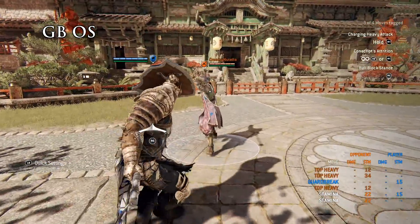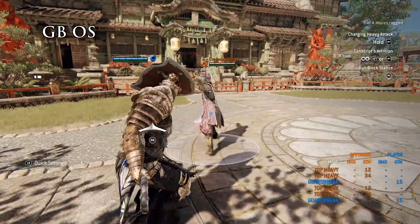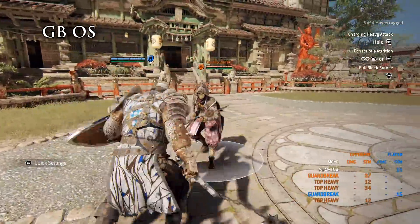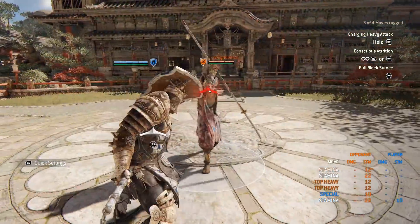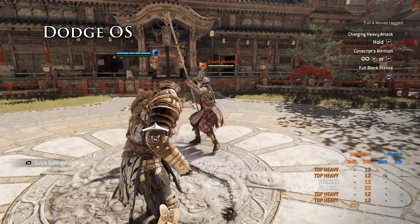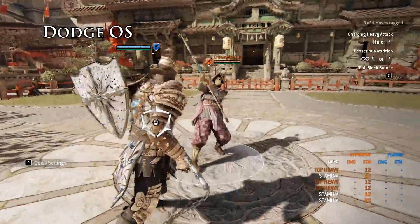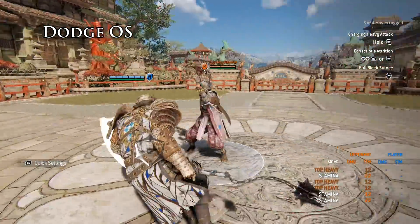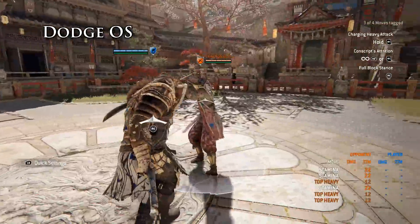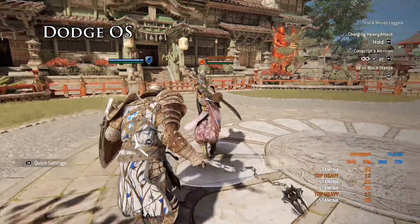Dodge attacks are not option selects. Our community mostly uses the term when it is talking about parries. As you've been seen on screen, depending on whether my opponent lets the attack fly or feints it, my character does different things. But I always input the same button combination. I either parry, throw a zone, do a bash, dodge, or whatever else my button combination was supposed to do.